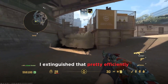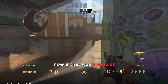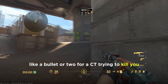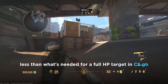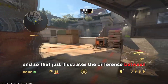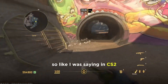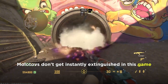I extinguished that pretty efficiently but still ended up taking a decent bit of damage. In a regular engagement in CS2 you'd be down probably a bullet or two — for a CT trying to kill you, they kill you in a bullet or two less than what's needed for a full HP target. In CSGO you'd come through that with full HP. That just illustrates the difference between the types of rushes you can execute in CS2 versus CSGO.